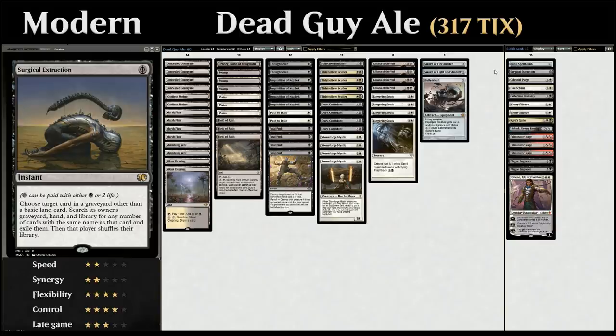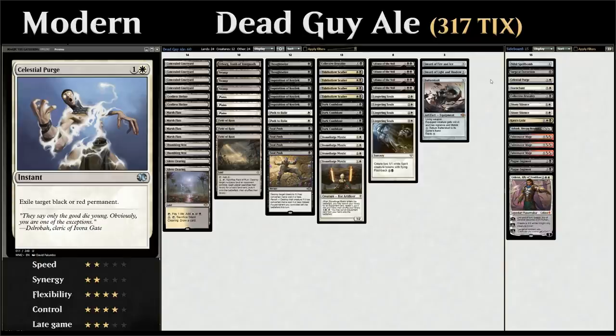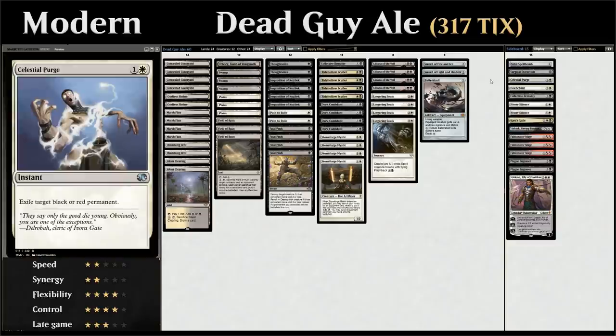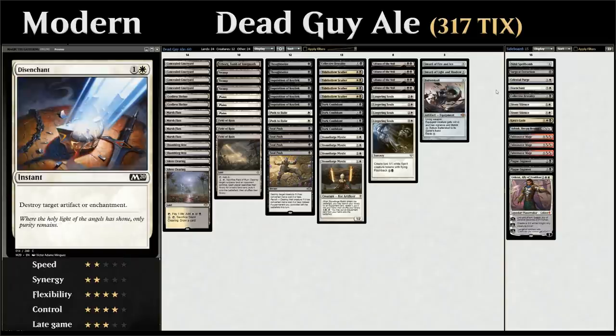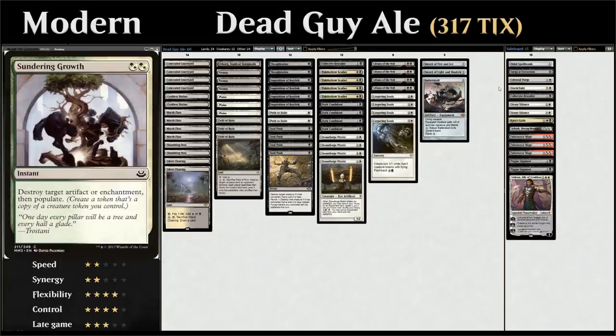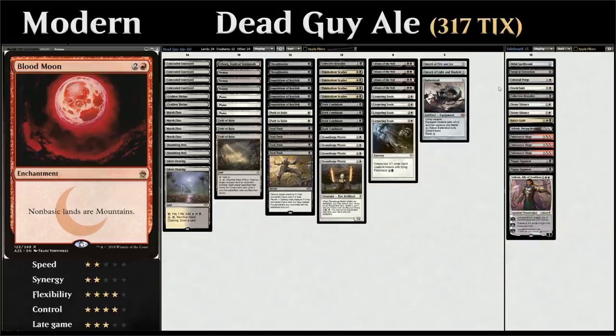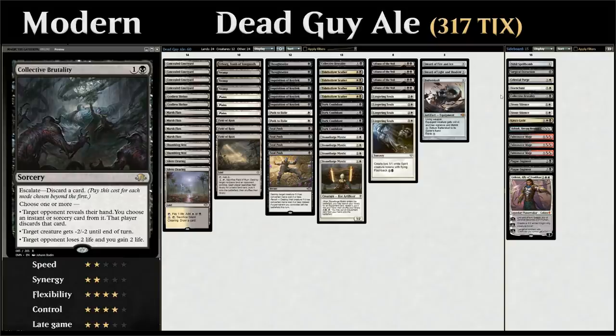We have a Celestial Purge to exile a red or black permanent — cards like Ral, Izzet Viceroy are problematic for our deck, so a clean answer is nice. It also hits burn creatures. There's a one-off Disenchant since with Stoneforge Mystic around we want clean answers for artifacts. While Sundering Growth has some upside with populate alongside Lingering Souls, the single white mana on Disenchant still gets the nod, especially if we're up against something like Blood Moon and can't rely on having double white.